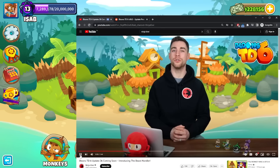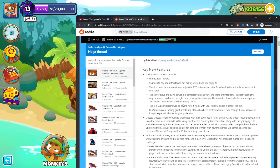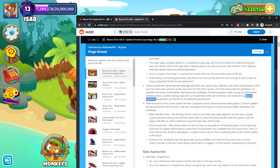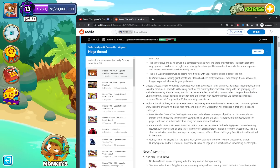Next up is a brand new quest system. The patch notes describe self-contained challenges with their own special rules, difficulty, and unlock requirements — so it sounds like it's similar to special missions. Well, they didn't say that, but kind of in a way, kind of not.